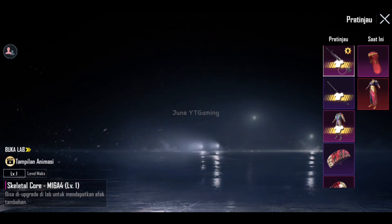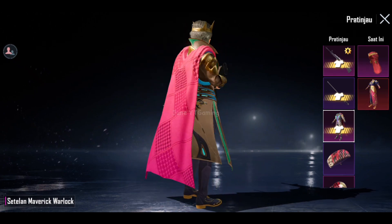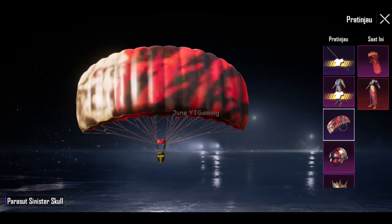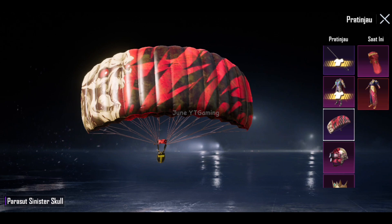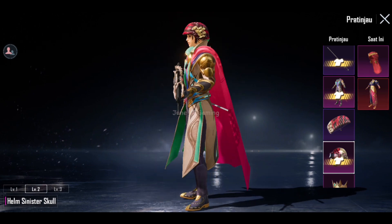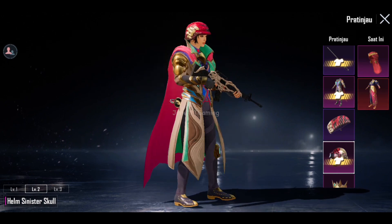Jujur guys, aku kira ini Mythic Skin ya. Aku cobain sama bawa M16-nya — keren banget sih, emang cocok ya guys. Kibasan setelan Maverick Werelock-nya ini smooth banget, beneran kayak Mythic sih. Meskipun Legendary, tapi aku tebak ini bakal susah dapetin setelannya. Next, ada skin Parasute Sinister School — biasa aja sih guys, gak yang spesial. Dan aku jadi keinget film Sinister, yang menurutku paling serem filmnya. Ada helmnya juga ya, Sinister School, warna helmnya matching guys sama baju dan juga warna parasut ya — cocok banget kalau dipakai barengan sama M16-nya.